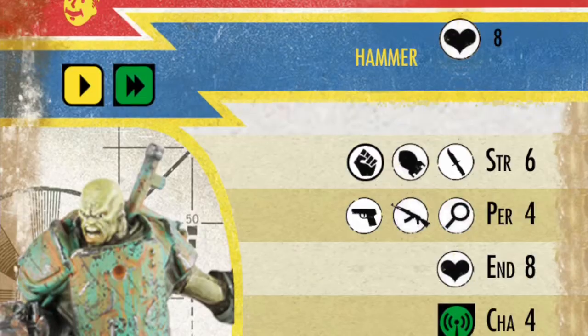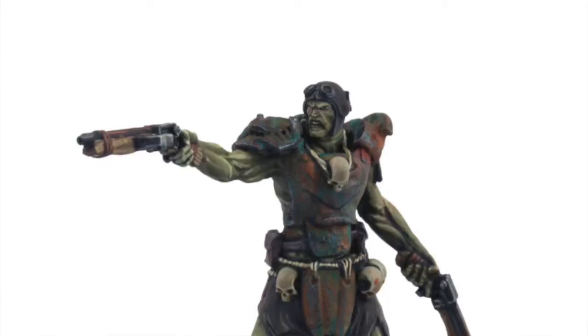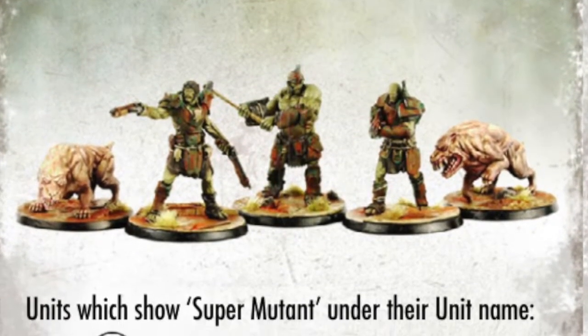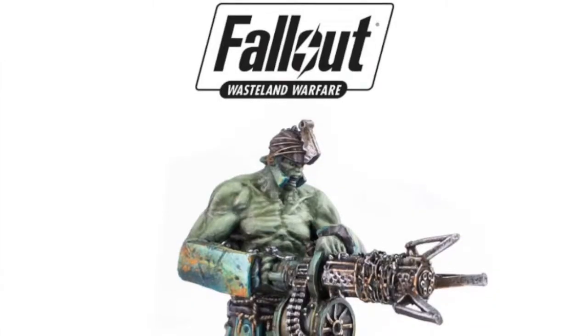Let's take a look at the Super Mutant faction special rules, and by request I'm also going to look at some different units inside the faction — break down their abilities and stats to give you a better idea of what your force of Super Mutants can do. Much like their video game counterparts, Super Mutants in Fallout Wasteland Warfare are some of the strongest melee units you can find in the game.